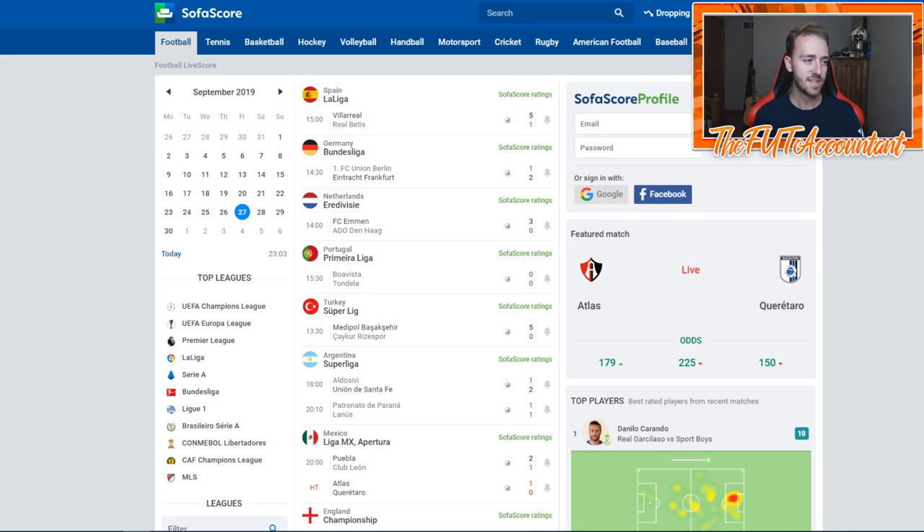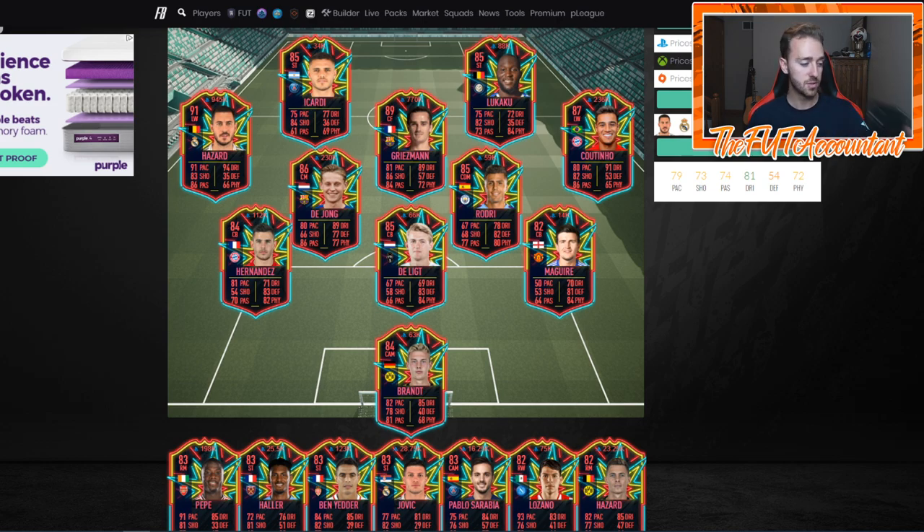SofaScore is great for setting up notifications for players on your phone. The most important thing with Ones to Watch cards is when they score a goal or get an assist, these cards will rocket in price. People will buy them expecting an increased chance of an inform in the next Team of the Week, which would boost that card's value. If you have notifications turned on for each player in the Ones to Watch team, you'll be alerted very quickly after a goal happens in real life and can get on your companion app, hit the market, and invest right away.